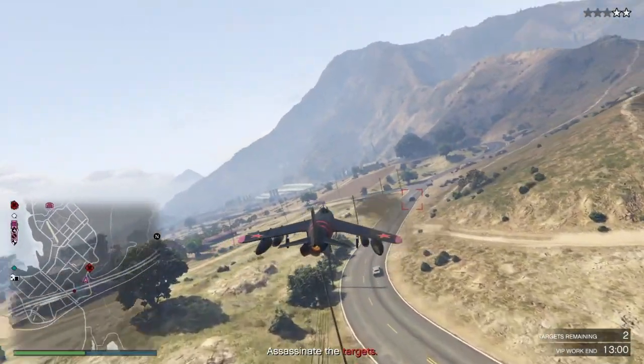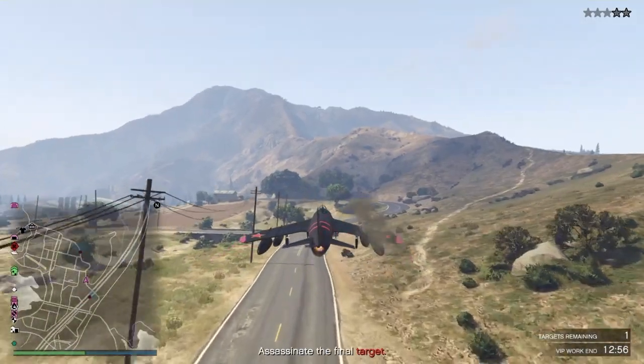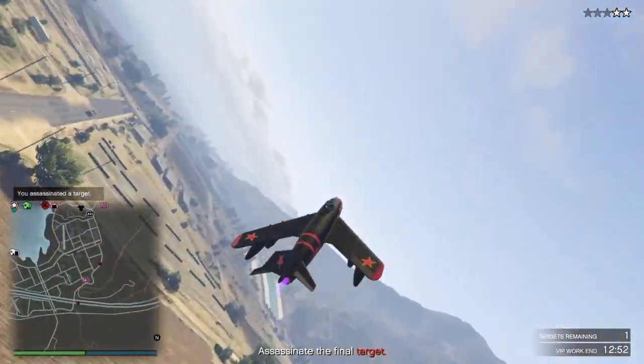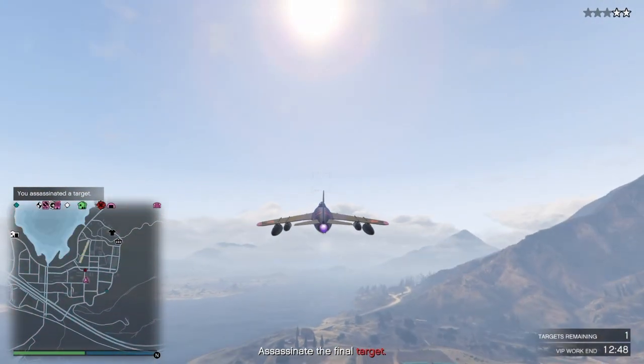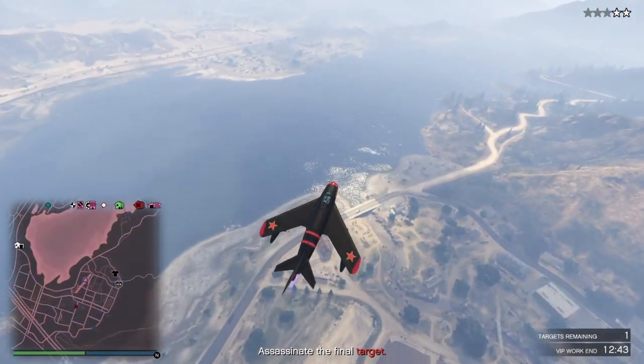Another thing it has is that it's extremely easy to land, as I said. You can pretty much land this thing anywhere on the map, maybe even land it in front of your business, resupply your business, and make your way to your other business just like that, because you can take off pretty much with no problem due to how easy it is to land and take off.